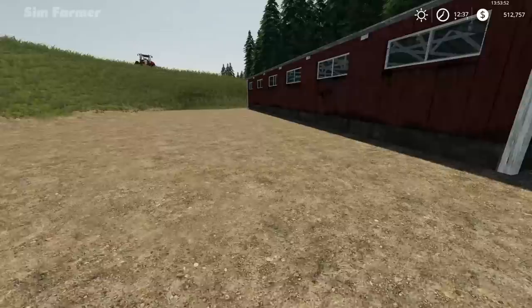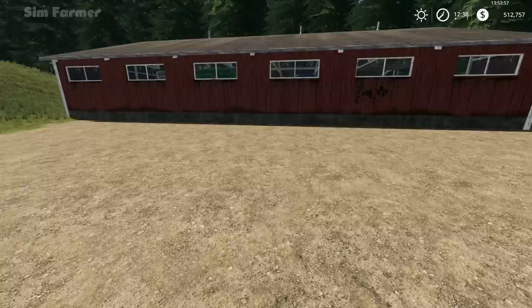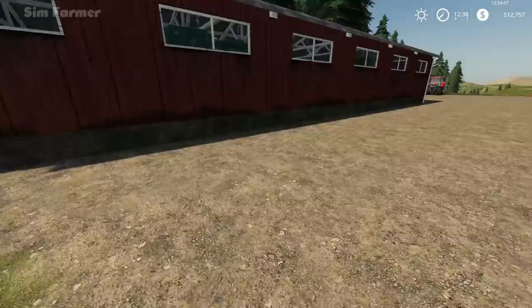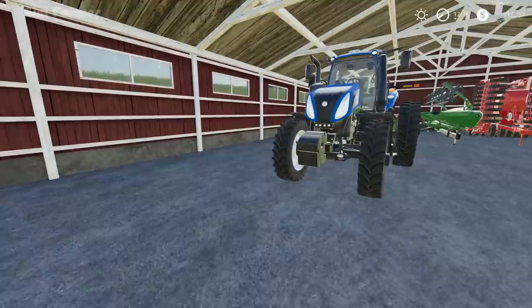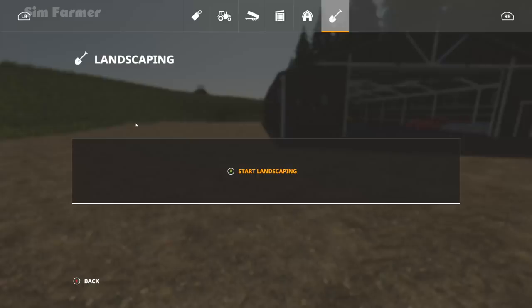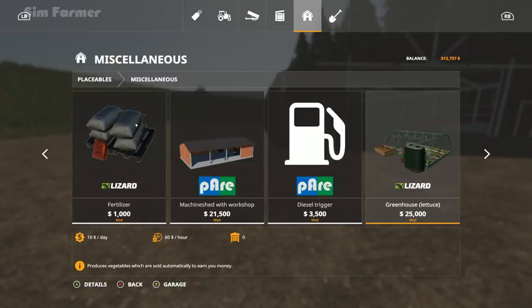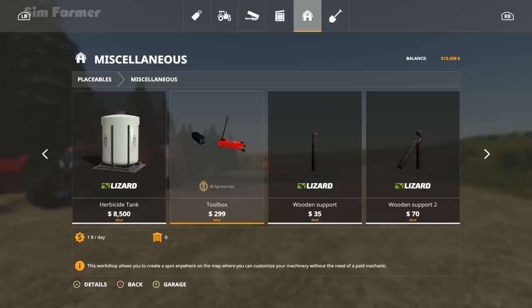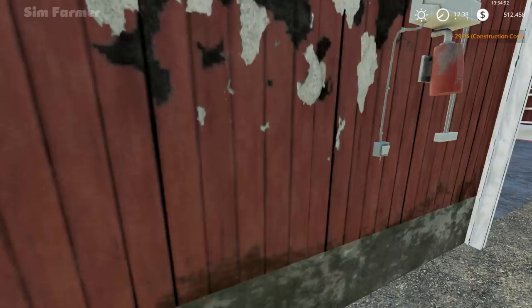I'm going to put the seed, fertilizer and lime refill point across here because all the other buildings I've got just don't quite fit or look good. Once we've got another shed for the combine, this could be our store just for the fertilizing — seed drill, planter, sprayers and that. Because we don't have a workshop, I'm going to put down the toolbox — it's nice and cheap. We'll drop it out by the door. That'll give us somewhere to repair our equipment and do any customizations we need. I'd like to build a proper workshop at some point.